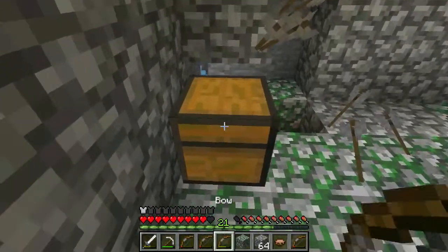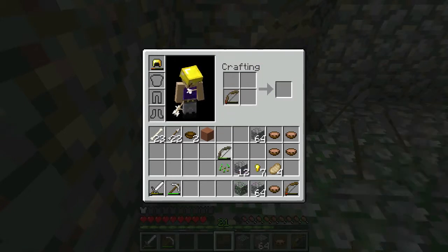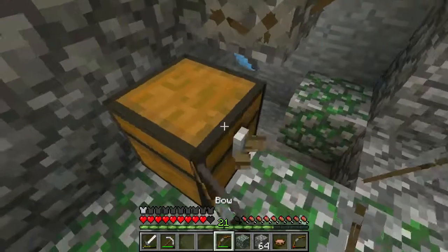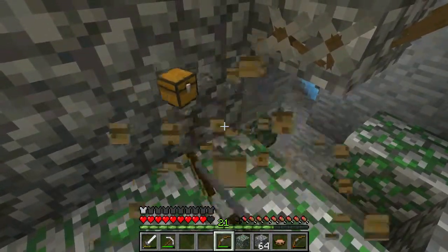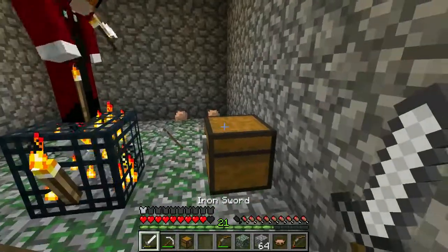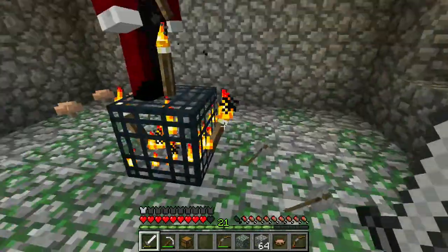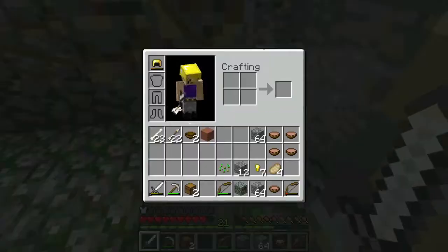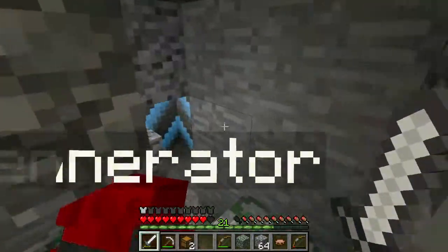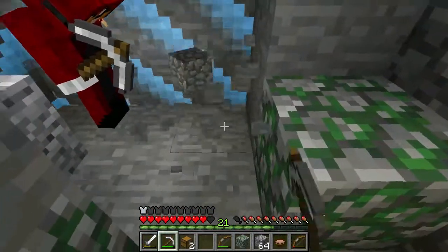Let's just grab these chests. Cooked porkchops, iron, name tag, gold horse armor. Ooh, golden horse armor — this sounds fantastic. If only we had a horse. I don't think a horse is going to be very useful in this map anyways. We'll ride it to the end. I've never used horses. Me neither, to be honest. I don't play enough vanilla to have a use for horses. I'm going to start mining down again. Yeah, let's continue.